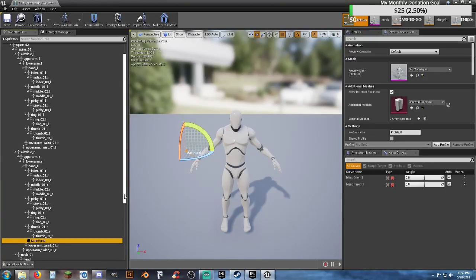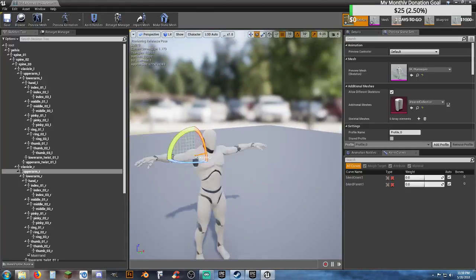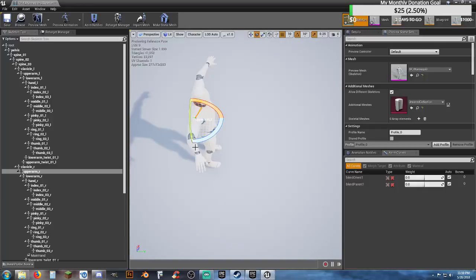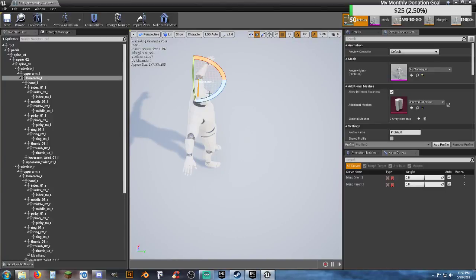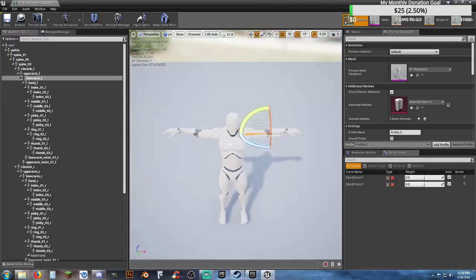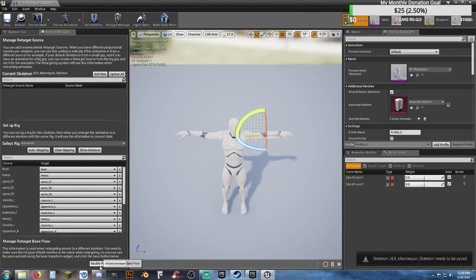We're not going to use the skeleton anymore after this. As we can see, the arms are palmed down but they're in a Y-pose. So I need to go ahead and raise my upper arms up by 50. Now we need to look at the forearms. Normally I move these arms back by 30, but I keep having issues with the Y-pose, so I'm going to try 20 and see. It looks relatively straight — a little bent, but we'll leave it at that.